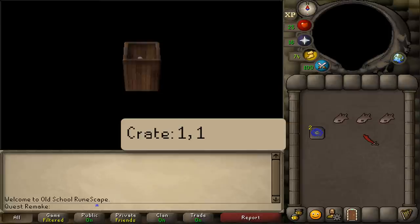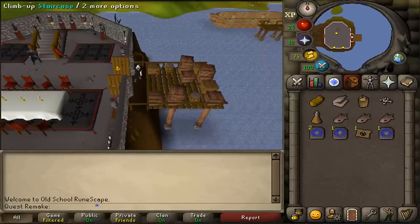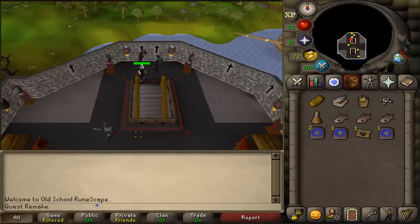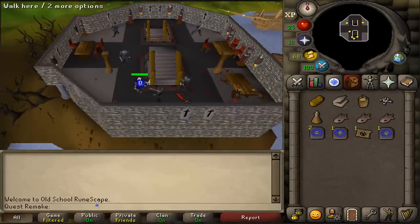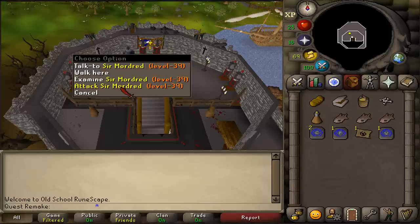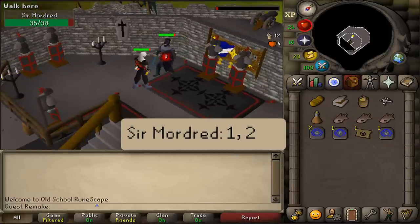Select option one again. Next, open the large door and climb up the staircase to the top floor. Head south — there's another staircase. Here you'll find combat level 37 or 39 Sir Mordred. Right-click and attack him. Once he has been defeated, select option one and then two.